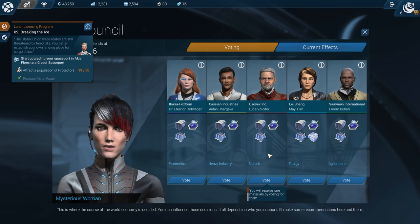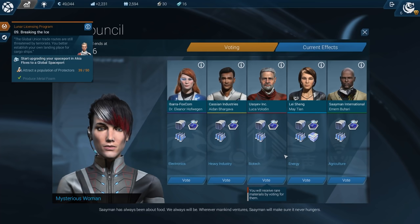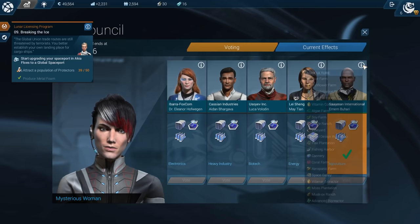At the space station we can vote for one of the factions. We have electronics, heavy industry, biotech, energy, and agriculture. I usually go for energy early on, but with solar panels from mods that's less necessary. Agriculture might make more sense since we need lots of food production. We voted for agriculture and get the bonus. Currently electronics is winning.